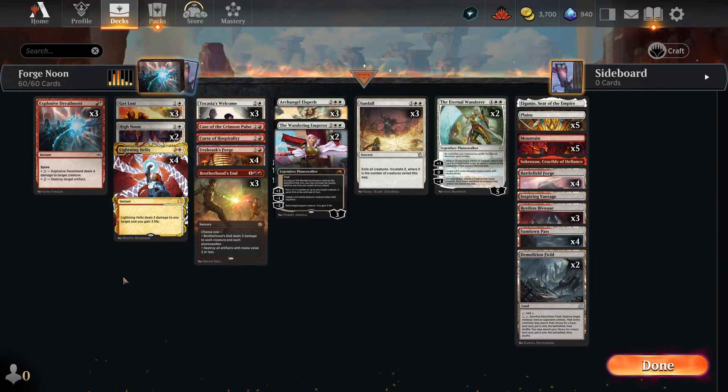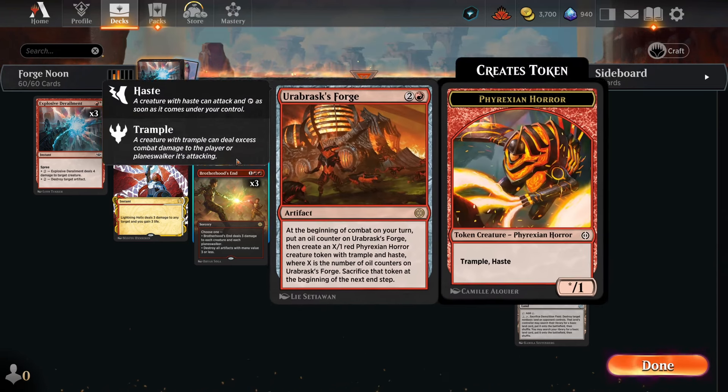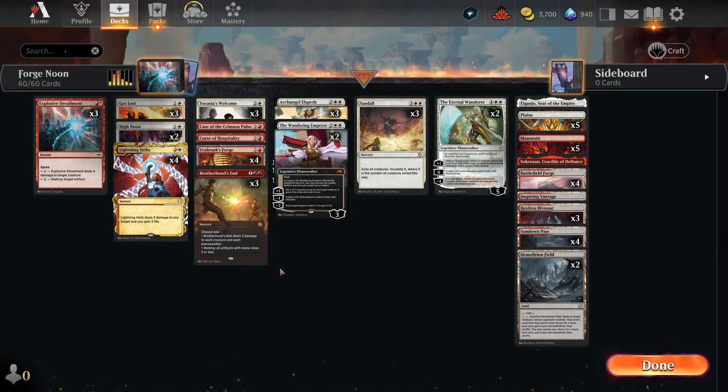We've got some early control cards in here because this is a control deck after all, and then on turn three we start setting things up. We've got Takassia's Welcome, which draws us a card every time we make a token, and Urabrasque's Forge, which famously makes tokens. In the meantime we're wiping the board, then rebuilding with Forge, and then all of our token-creating Planeswalkers on four and up on six. This gives us a good balance of control cards while still progressing the game thanks to all our token generators and utility cards.